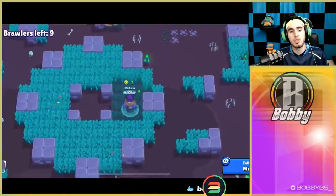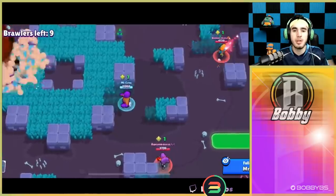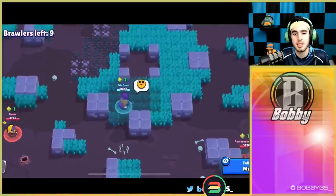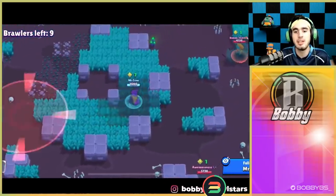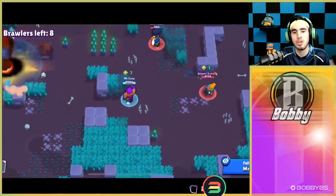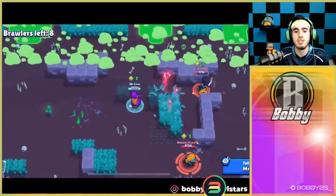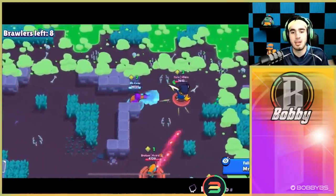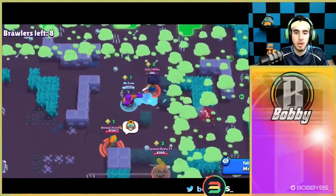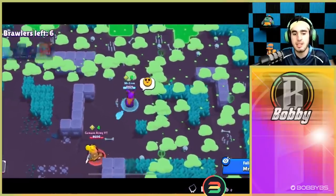His tips were to try and avoid the brawlers that counter him the most — avoiding that Shelly, avoiding that B, avoiding that Max. He's not gonna leave the grass too often unless he's just gonna spin at somebody. He's trying to make friends. Every game he just gets as many power-ups as possible but in a safe way — he didn't go to the middle recklessly, he made sure nobody else was close so he could get the kill.